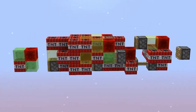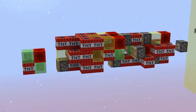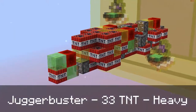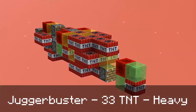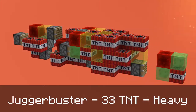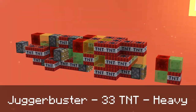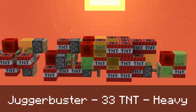Hello guys, this is Evtima3 and welcome back to another episode of the Rocket Rider Showcase series. Today we're going to be looking at the Jugger Buster. The Jugger Buster is another missile in the heavy category. It has 33 TNT and it is a combination of sorts of the Juggernaut and the Shield Buster from the original Missile Wars map by Seth Blaine and Cubehamster. It has the functionality of the Shield Buster in that it can break through a shield, but it also has the explosive power of a Juggernaut.